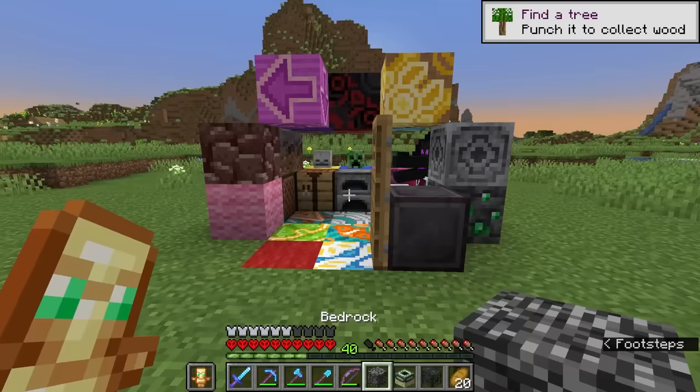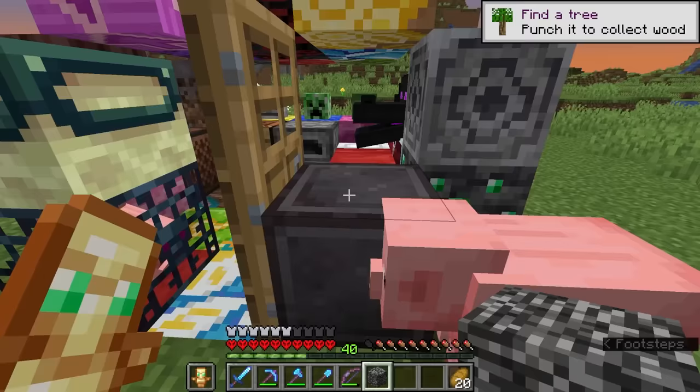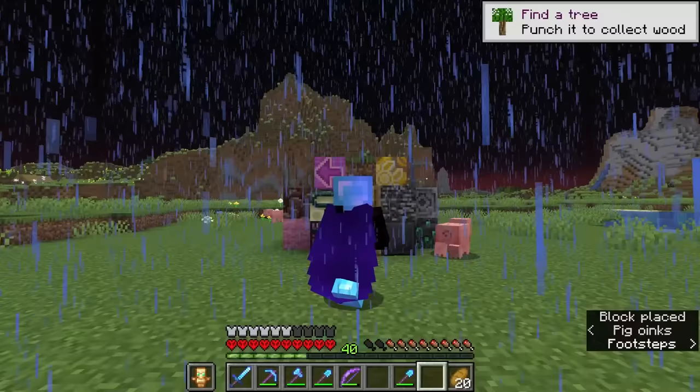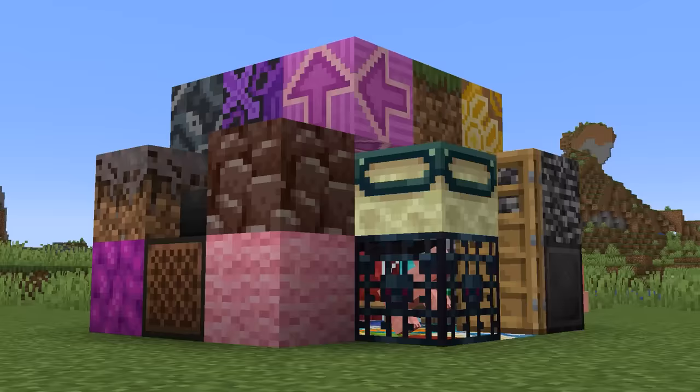I am back at the rarest house in the whole game. It is finally time to place in these blocks: the spawner here, end portal frame here, and bedrock right here. As a final touch — a grass block. That is the finished rarest house in Minecraft. Shout out to Kalani for inspiring me to make this video; the methods I used to get the rare blocks were taken from his video, so credit to him. Go watch the video on screen and subscribe.